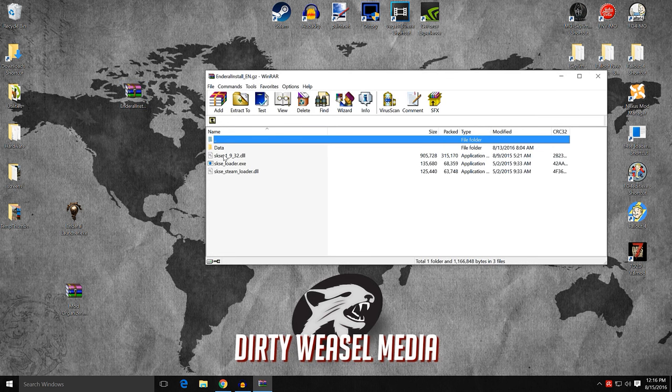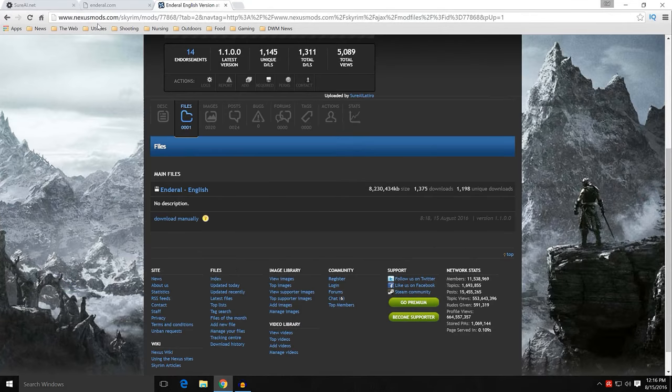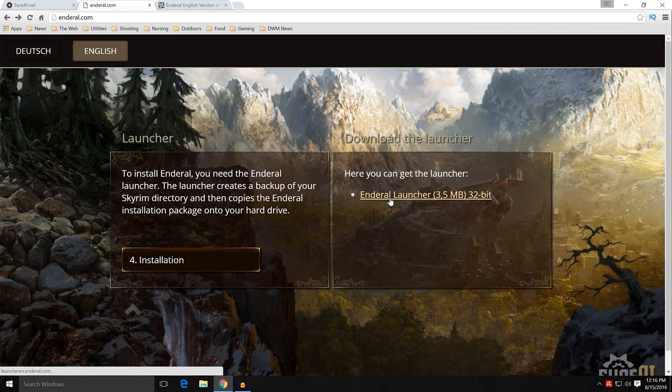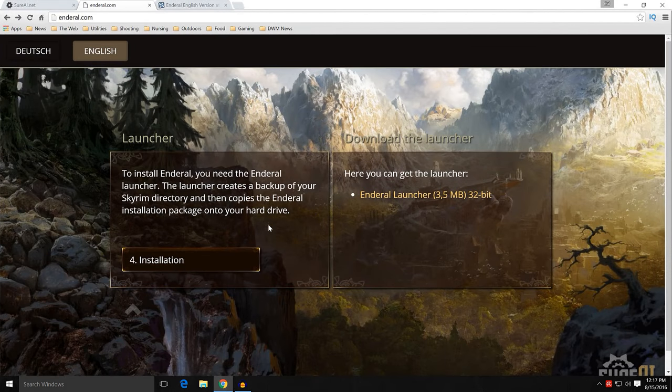If you open up the .gz file and take a look, it's going to have data and a new version of SKSE already included because it is integrated with the mod. We'll go back to the Enderal.com site, and this is where we'll grab the launcher. Click download, and then place that also on your desktop when it's done. You can see there are two files you need: the zip file and the launcher executable.